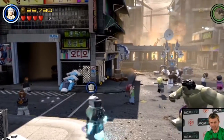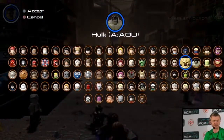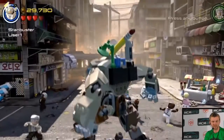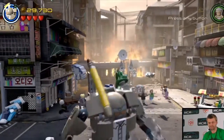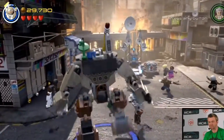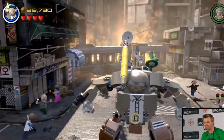We've got Stan Lee. Let's have a look. You'll see here there's a Hulkbuster in the game. There's also a Stanbuster. Not really able to see it that well here, but Stan's in there typing away on a typewriter.